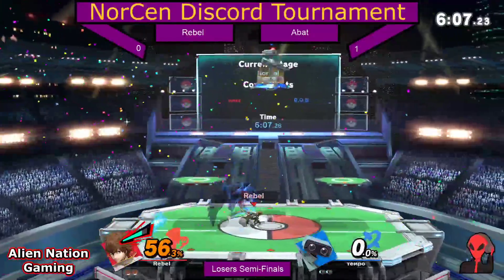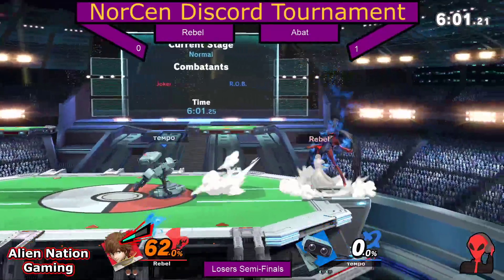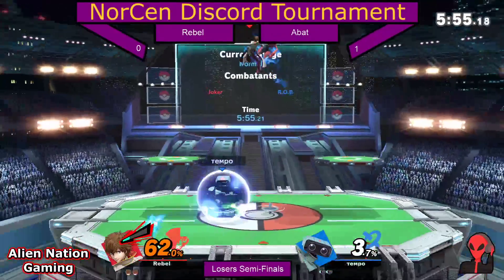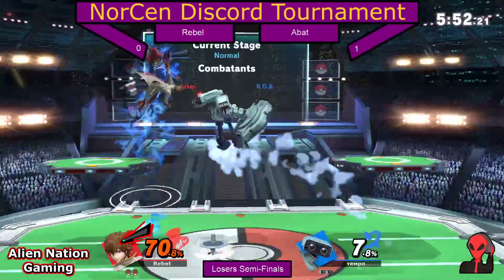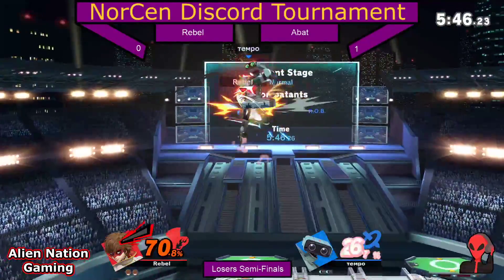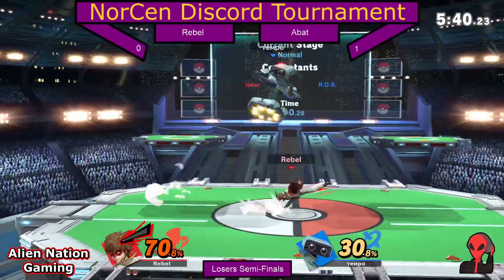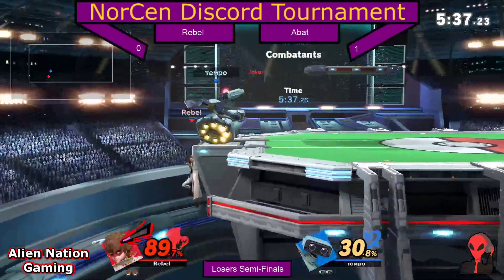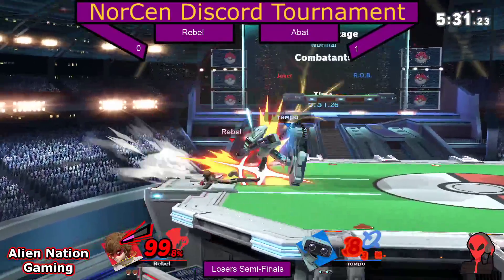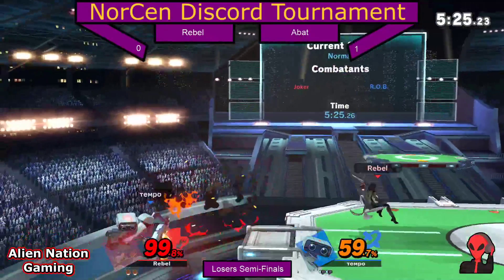Apologies chat, while things update. Alright — it seems that Rebel has taken the first stock from the bot. Doing a little better — it's about 70% to around 16. Rebel eating a back air, being forced offstage. Whips a grab as Rob throws out that forward tilt. Good fast fall to avoid the down air. Up tilts could have potentially led to a stronger combo, but missed the second up air. Rebel went in for a dash tech to catch the gyro and ate an up smash for his troubles.